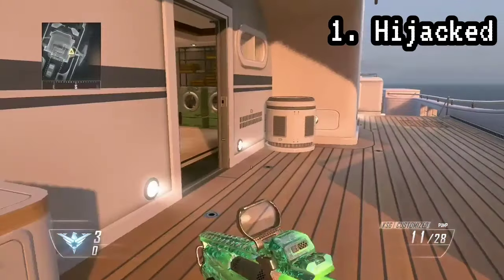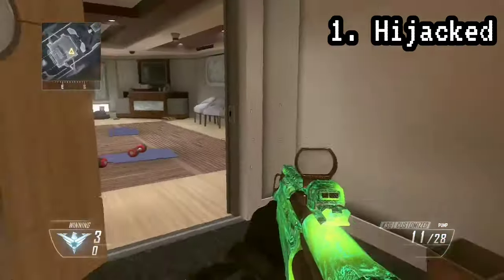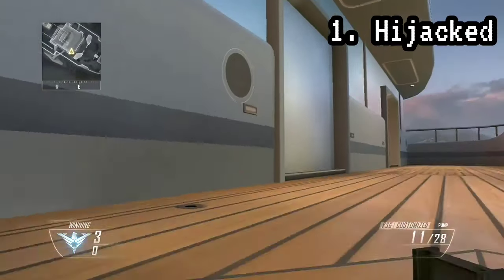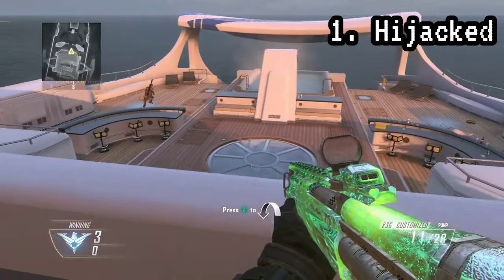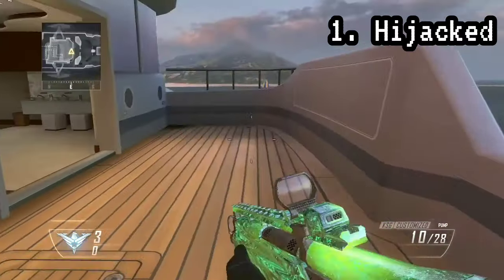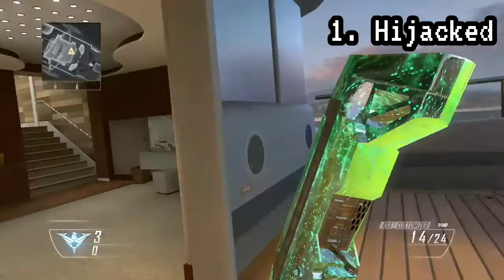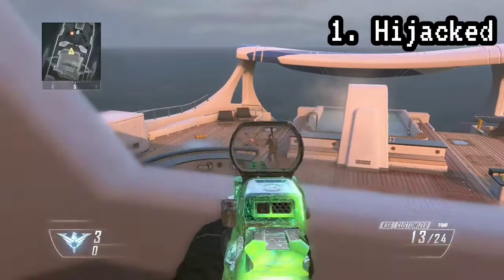Before I declare the gold medal of all beautiful maps, I did want to give an honorable mention to Frost. While it may not have the best lighting nor skybox, there are some background elements that make it feel more fleshed out, and it's definitely a unique aesthetic as far as Black Ops 2 goes, with Downhill being the only other snow map.